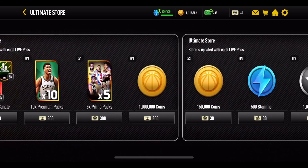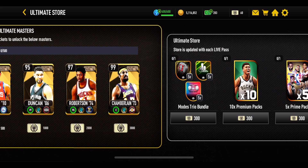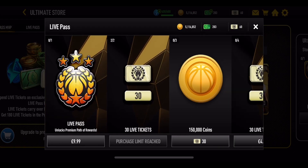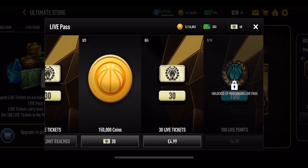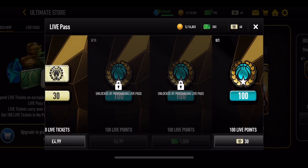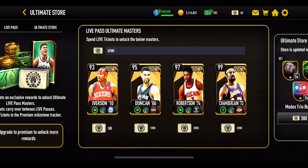That coin profit is only achievable once though, so it's not a massive amount, but it is definitely useful. You can also purchase live tickets for real money. The Ultimate Store itself is out for roughly three to four months — there's no set time, but generally it's been around four months in the past.